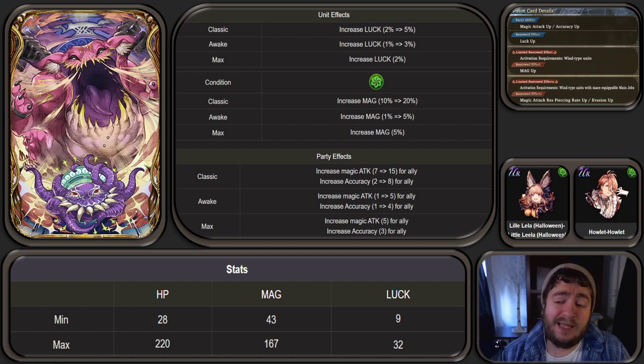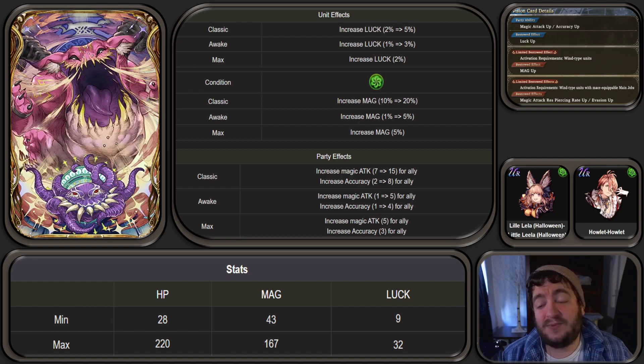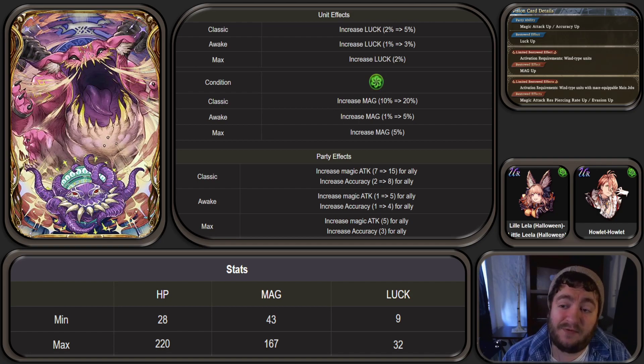Overall, this is not a very impressive card to me. Even as a Halloween Leela user and Howlet user — and Halloween Leela is probably my most used unit — I'm not sure I'm going to be using this. When you're looking at the other limited bestowed effect specifically for wind element mace users, that's going to be Little Leela and Cadia. It's really going to depend on what the buff is for magic attack resist, piercing rate up, and evasion up. You also have to consider where this is going to fit in different compositions — what card are you going to be replacing to put this in?